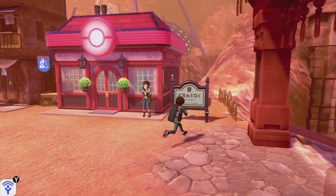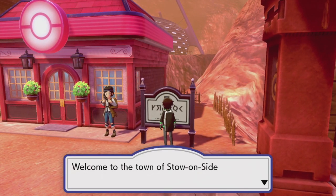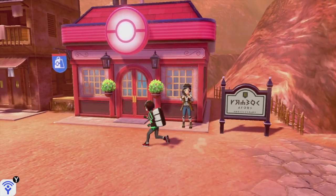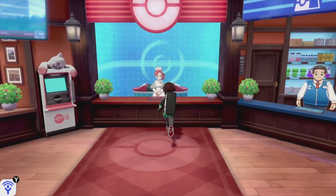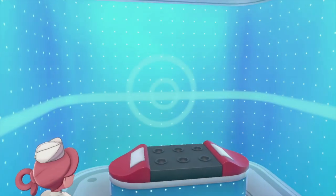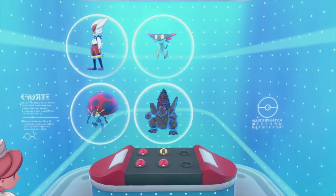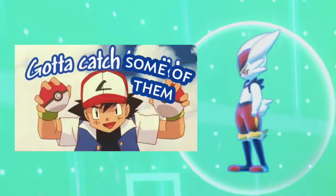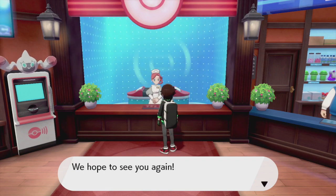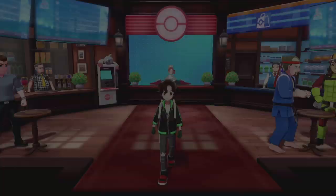We're in the town of Stow-on-Side - 'a vibrant town that has grown up around an ancient mural tucked away in the mountains.' Let's go into the Pokemon Center, heal my Pokemon, and progress towards the gym. Our Pokemon are definitely overpowered. What is Cinderace looking at? Let's quickly explore this town a little bit before we progress.